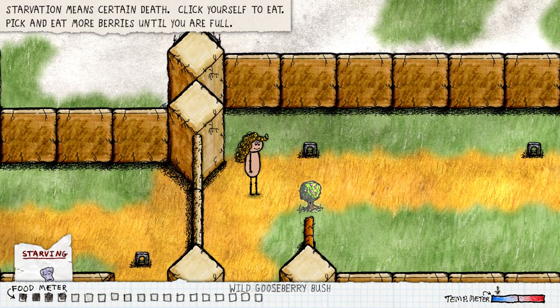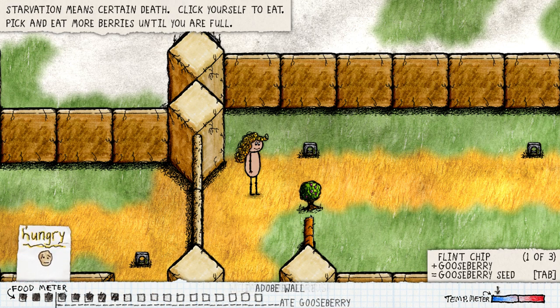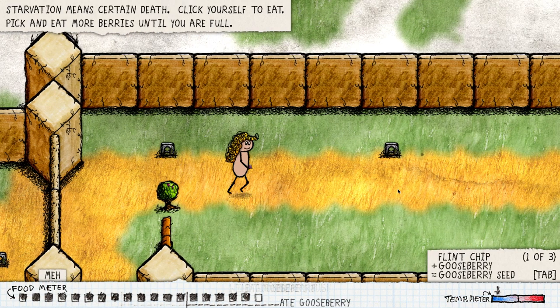I'm getting quite hungry. Pick a berry — starvation means certain death. Click yourself to eat. Pick and eat more berries until you are full. I do get the mechanic thing over here. Let's eat until we're full and grab a berry for later.